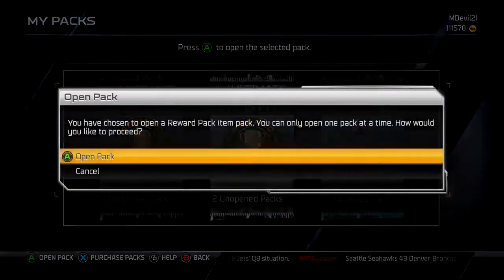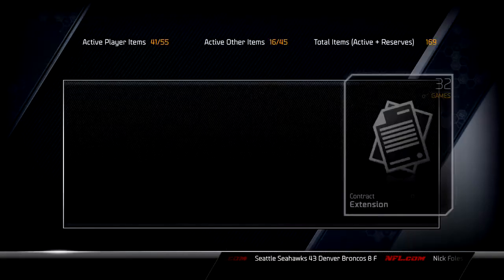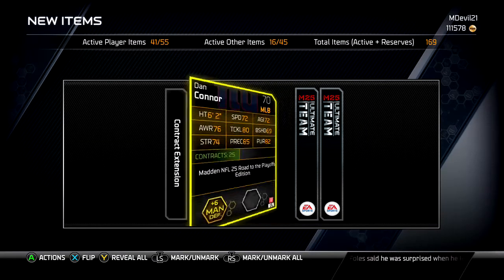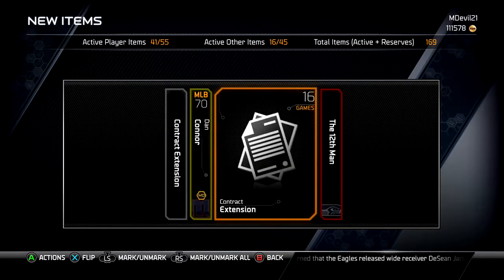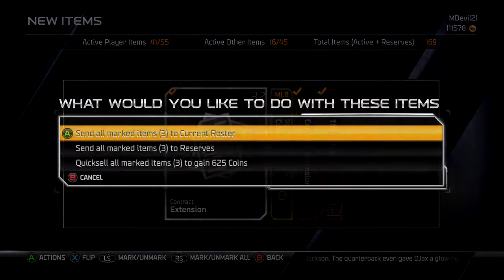Let's go with the regular reward packs first. I got these from doing the solo challenges — I can't remember which ones. I got a Dan Connor and a 12-man collectible. That's not too bad. Let's just do this and we'll send that Dan Connor to the reserves.